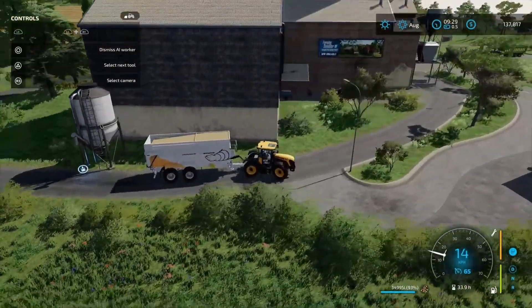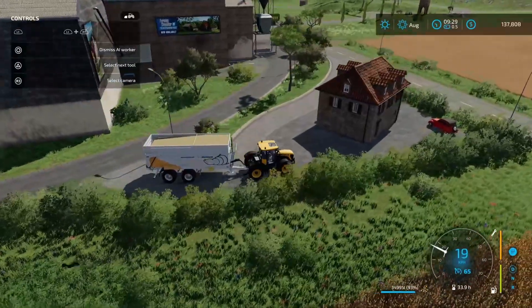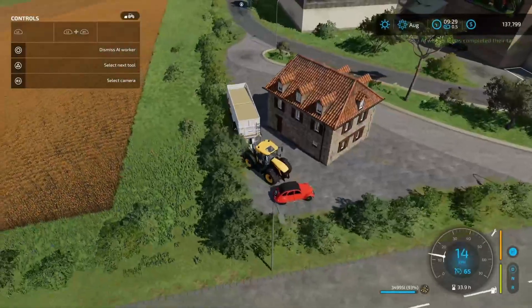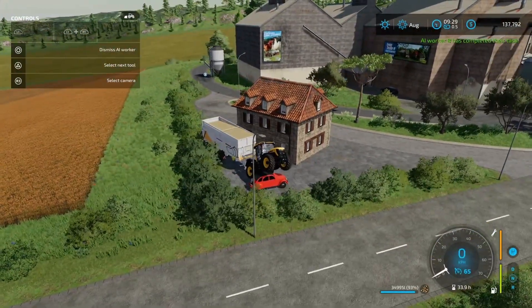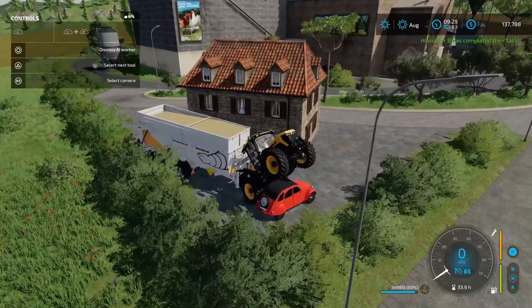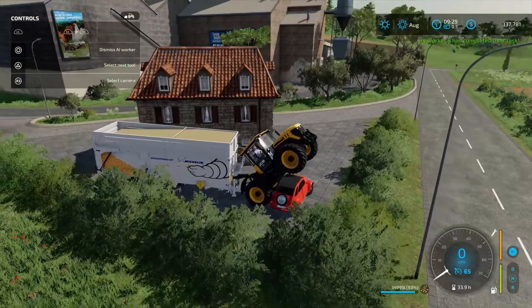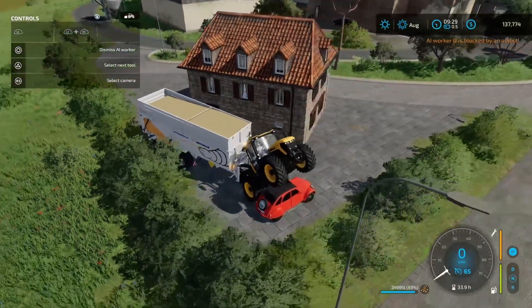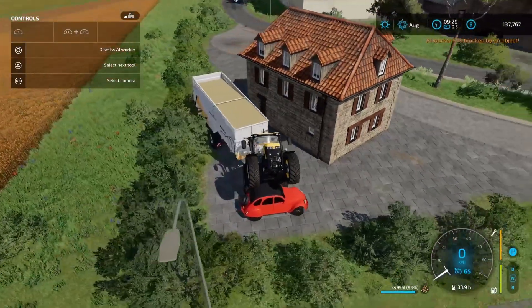This guy is on the way to the farm shop, utilizing our worker. Hopefully this is actually going to go the right way. Something tells me the AI needs a little bit of work. Okay, moving on.